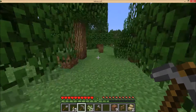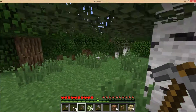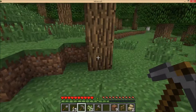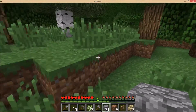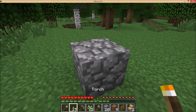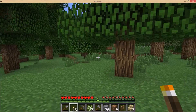Let's go back home. We can make some stones here to mark our home — this marker shows us which direction the house is in.